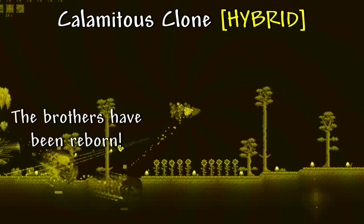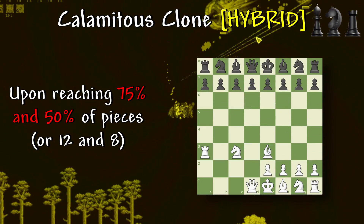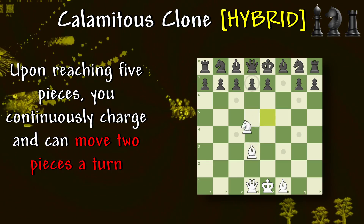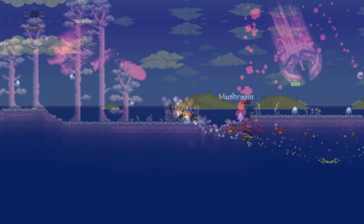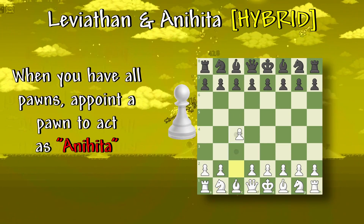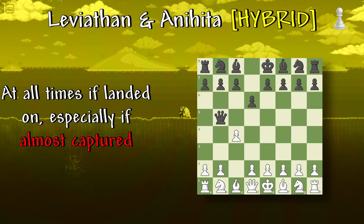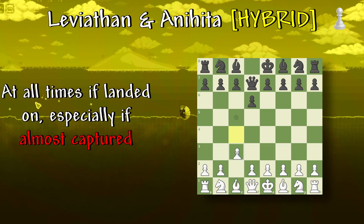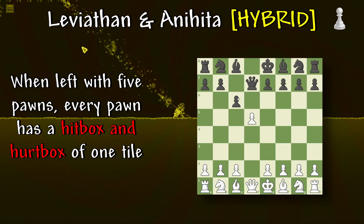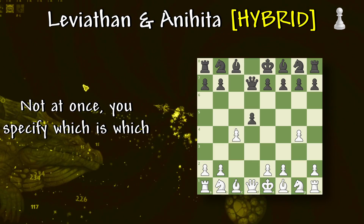Calamitous Clone: the brothers have been reborn. Upon reaching 75% and 50% of pieces (12 and 8), you must move a rook, bishop, and knight. Upon reaching five pieces, you continuously charge and can move two pieces a turn. Leviathan and Anahita: when you have all pawns, a point of pawns acts as Anahita — it will have an aura of one tile that will force any move made by opponent pawns to be reversed at all times if landed on, especially if almost captured. When you're left with five pawns, Anahita retreats and every pawn has a hitbox and hurtbox of one tile. When left with two pawns, both are active — not at once; you specify which is which.